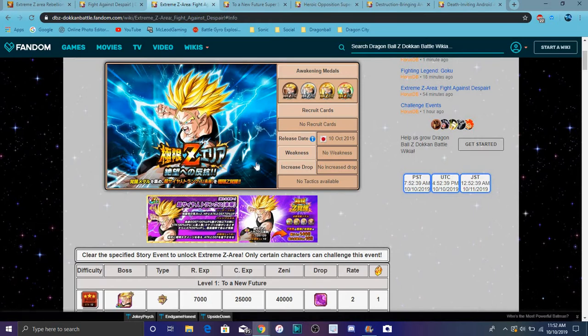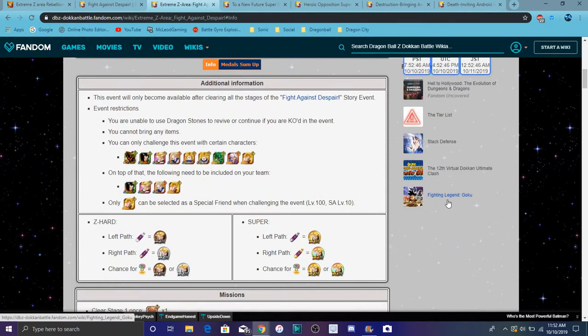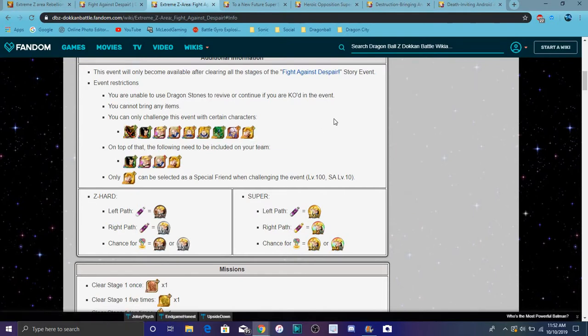This EZA area is different — you don't get 30 stones flat, but you will get stones overall. It's different and I like it, though a lot of people are going to complain about it. You can only challenge the event with specific units. You can only have Future Gohan as a leader — he gives two key and boosts everything up about 30 percent, which is still relatively good.